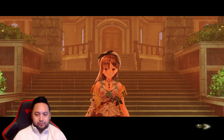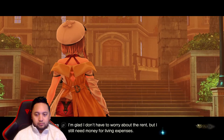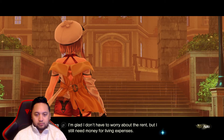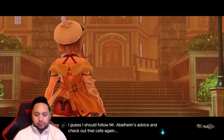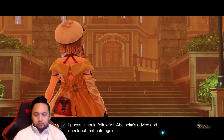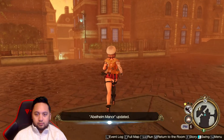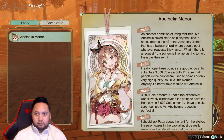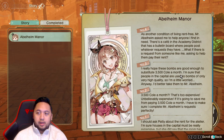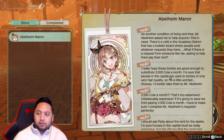I don't think that's problem solved there. That's what the request boards are for — we're going to the cafe. Abelheim Manor updated. We didn't actually complete it, but we did deliver the demolition bombs.